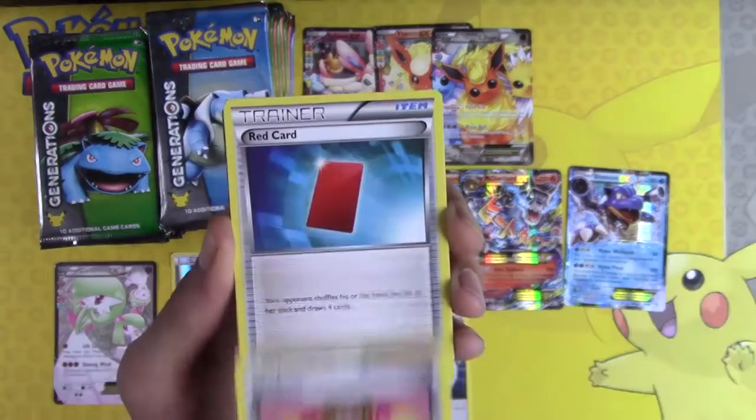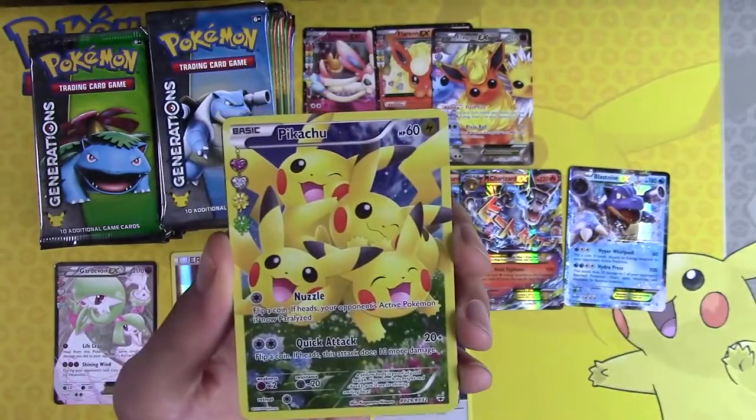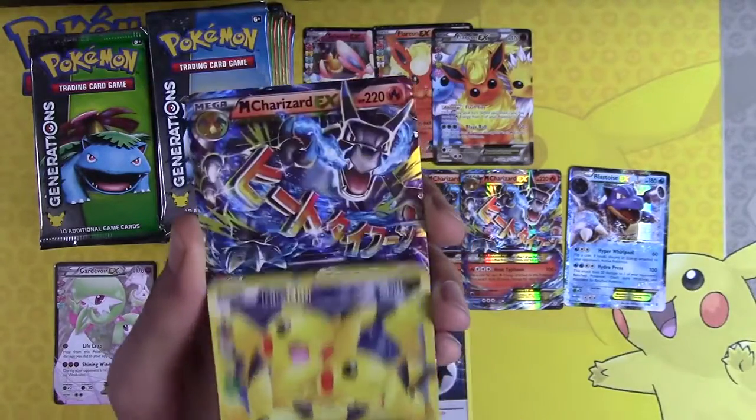Snorunt, Imakuni, Red Card, Pokeball, Foil-R Pikachu — Pikachu is awesome. I'll put that on the bench. Why not?